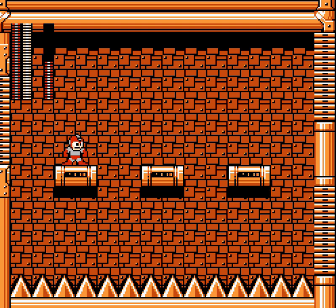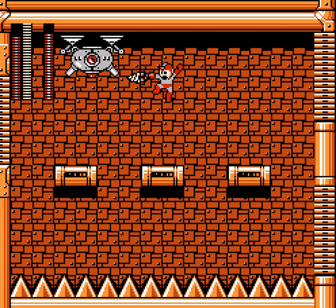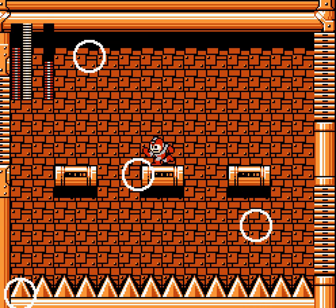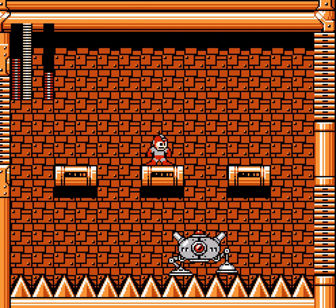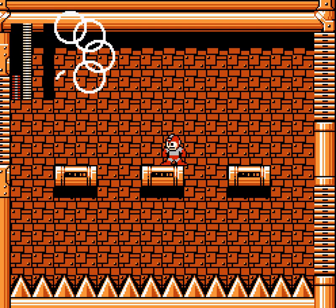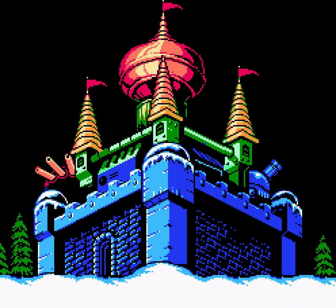Alright, so our next boss: the Cockroach Twins. Yeah, that name's kind of a spoiler. Drill Bomb works well enough - the explosion effect really helps out, but it's not a particularly tough boss. Obviously if you fall you die, but their projectiles aren't too tough. The second one's a little bit better, it's got more of a spread shot - two bullets per side, but it's still not a huge deal to dodge. I can mostly keep to the center and be fine. And we're done. Not bad at all. Pharaoh Shot's actually decent at hitting them and does decent damage. Ring Boomerang is also pretty good as well.